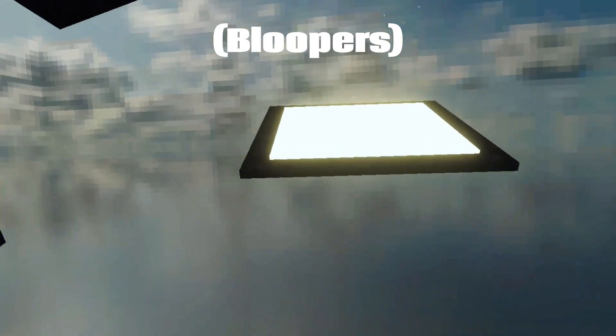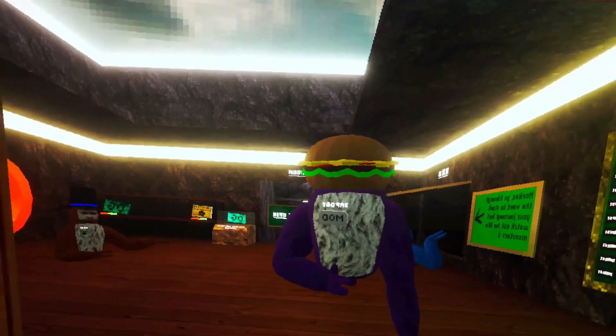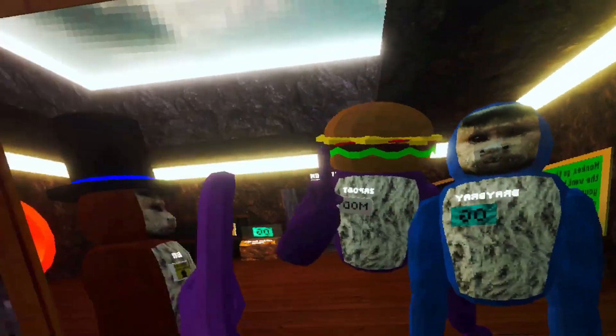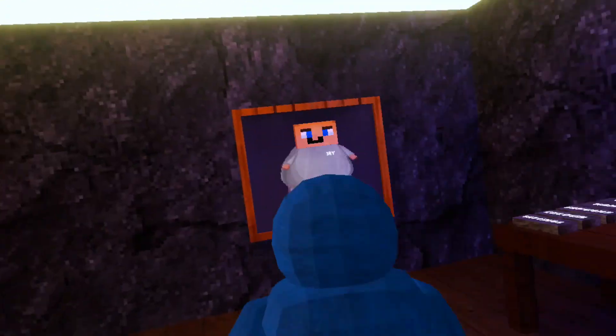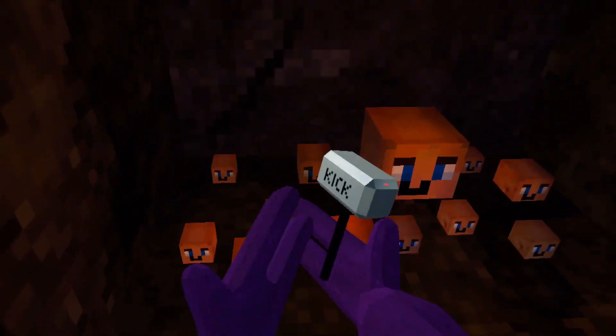By the way, there are secrets in the game which I won't fully spoil, but I'll show you one. Right here you'll think this is super normal until you see this fat J poster — you can go behind it and there's a hidden area.